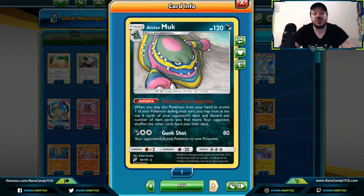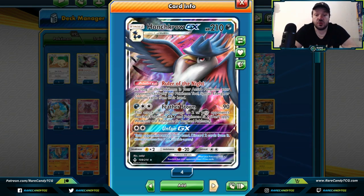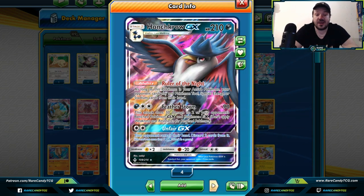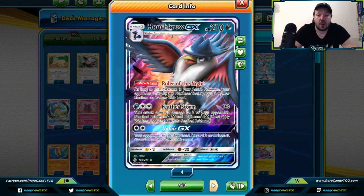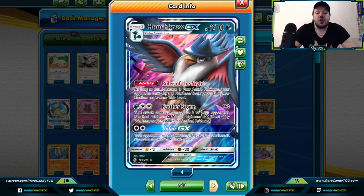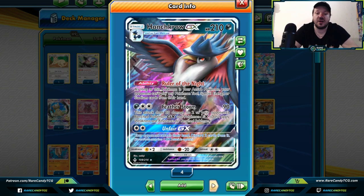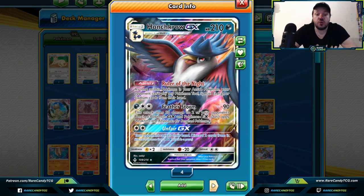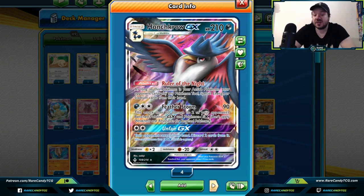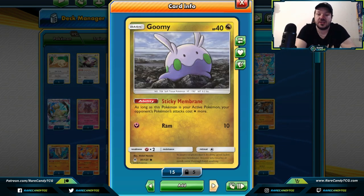Honchkrow GX has a couple of control aspects — if it's your active Pokemon, your opponent can't play any Pokemon tools, special energies, or stadium cards, so no Escape Boards, Hustle Belts, Triple Acceleration Energy, Black Market Prism Star, Heat Factory, or Power Plant. You can evolve Murkrow into Honchkrow GX quickly using a Dusk Stone, and its Unfair GX has your opponent reveal their hand and discard two cards. Honchkrow GX seems like one of the greatest control cards we've had printed recently.